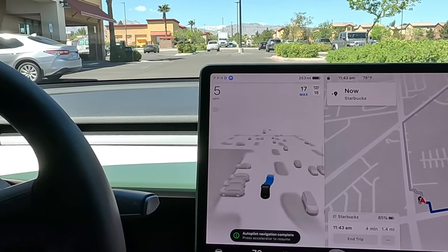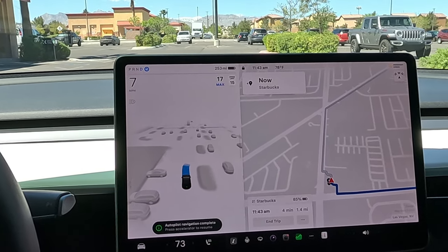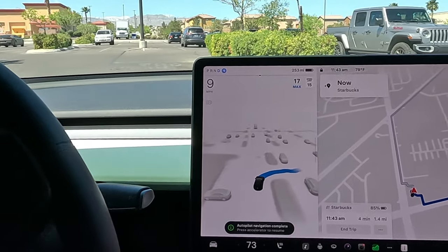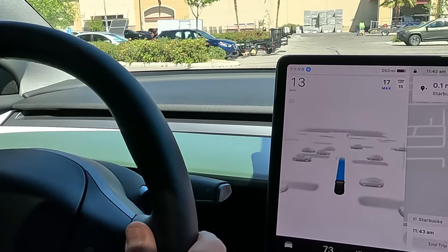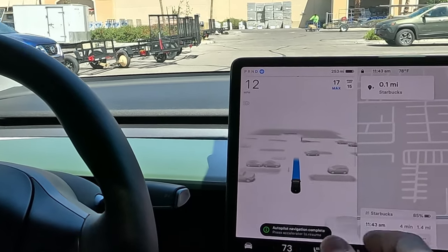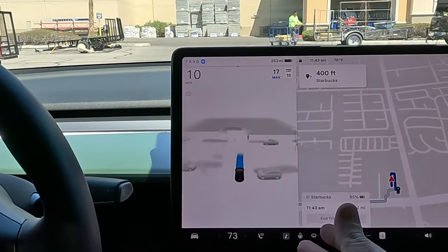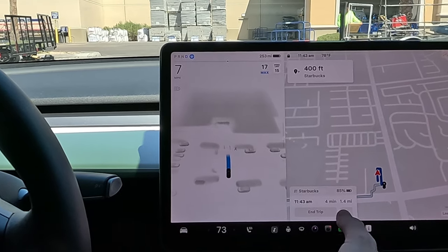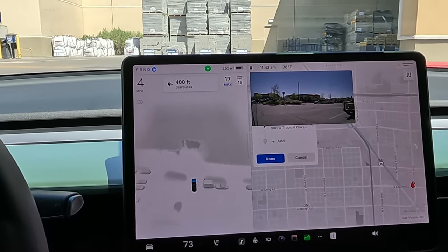It looks like it's going to keep going straight — I'm going to give it an accelerator press. It keeps asking to resume. It kind of took off there. I thought for a second the accelerator press would get us back on route, but it looks like it's rerouting us again back to the destination. Let's go ahead and edit the trip — we want to go around this concrete.